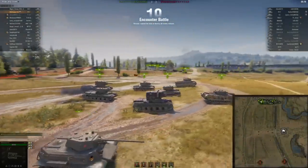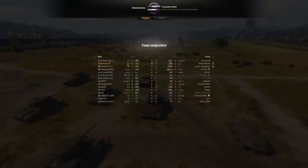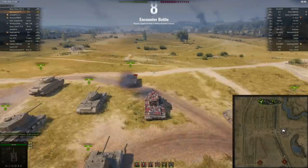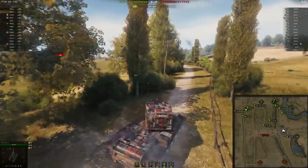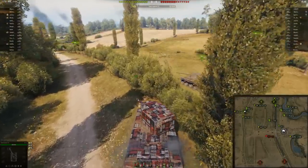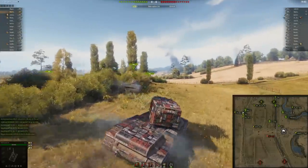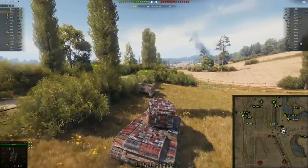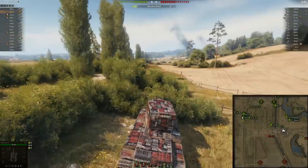It wouldn't be an episode of World of Tanks without some KV-2 gameplay. We're out and we're top tier, which is great. We got another KV-2 friend — maybe I should join him. We made it to this side of the map with a KV-2 and a KV-1 beside us — the KV crew is out. I'm going to go to this side, down in the dip a little bit just in case I get shot from the left. This side's great, it's got a lot of concealment with all these bushes. It looks like we're all going to stay put.